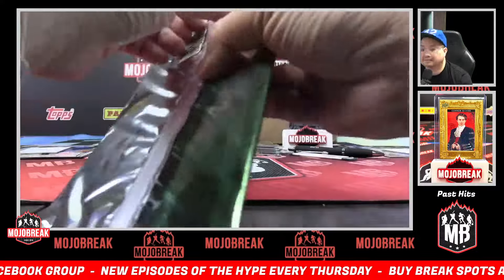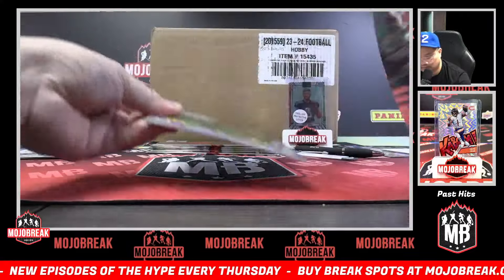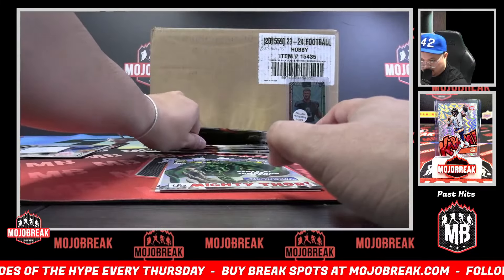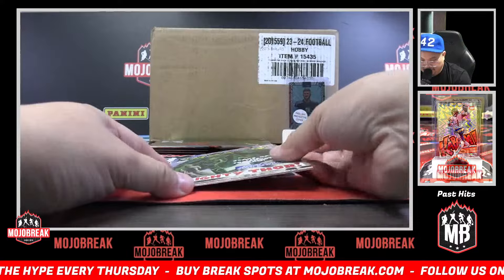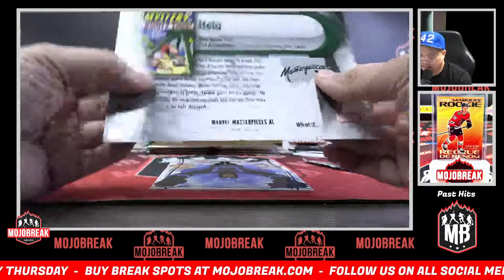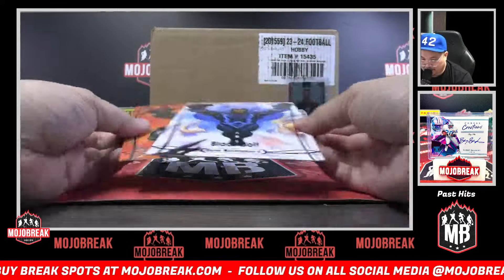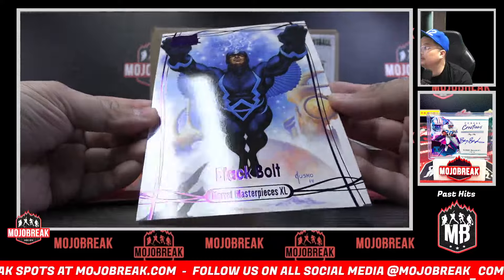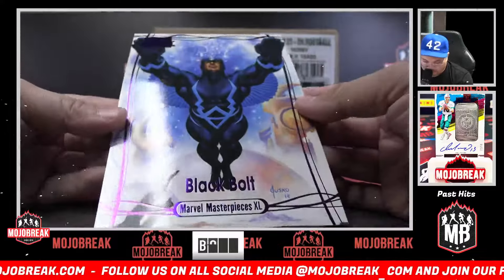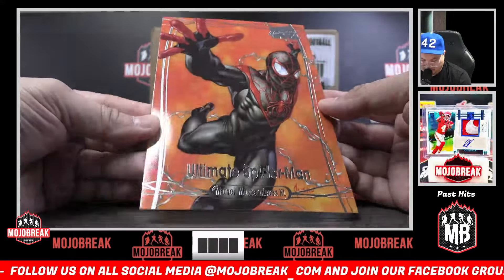Pack five also for Steven. Hela on the Journey into Mystery Thor cover. Purple foil of Black Bolt — black bolt purple, 144 out of 199 — you got another purple foil. And the Ultimate Spider-Man base card — Miles Morales.